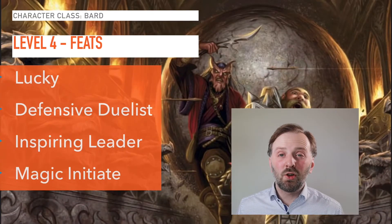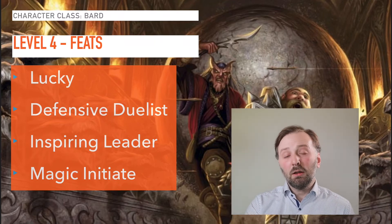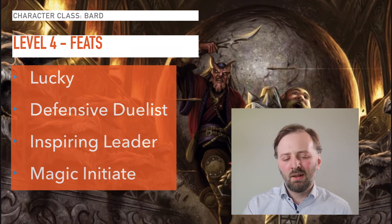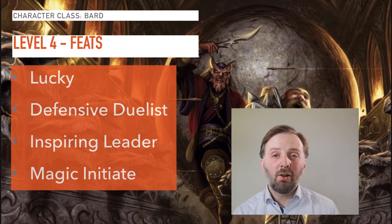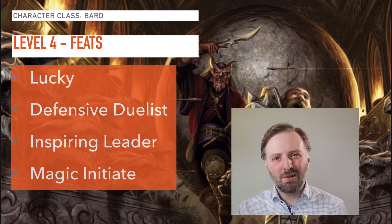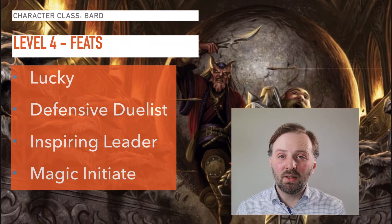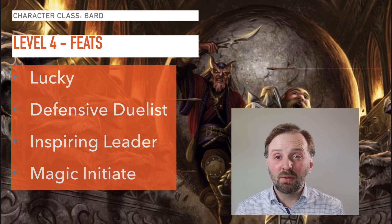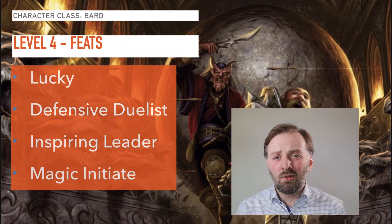At level four you get the choice of boosting your stat points with your ASI or choosing a feat. From the feat list, Lucky is always a fantastic choice. Defensive Duelist is great for a more melee-focused Bard. Inspiring Leader can buff up your party with extra hit points, especially valuable for weaker classes like Wizard. Magic Initiate is a great way to get Find Familiar or snag Eldritch Blast — the Warlock's cantrip can be based on Charisma, and as a Bard you should have that in spades.